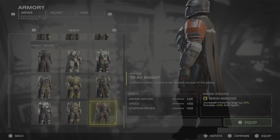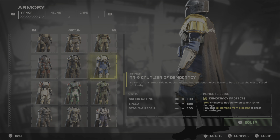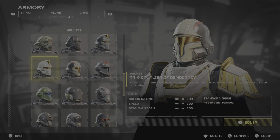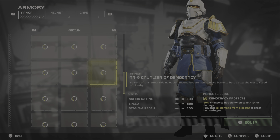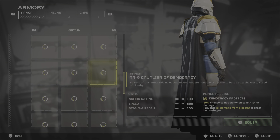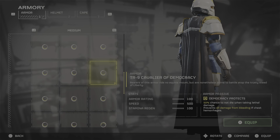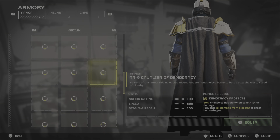That's the TR62 Knight — the second skin that was available. The third one is the TR9 Cavalier of Democracy. This is actually one of my favorite helmets from all of them — with the gold, white, and blue design. The armor stats for the TR9 Cavalier of Democracy: armor rating 100, speed 500, stamina regen 100. Armor passive: democracy protects — 50% chance to not die when taking lethal damage, and prevents all damage from bleeding if your chest hemorrhages.